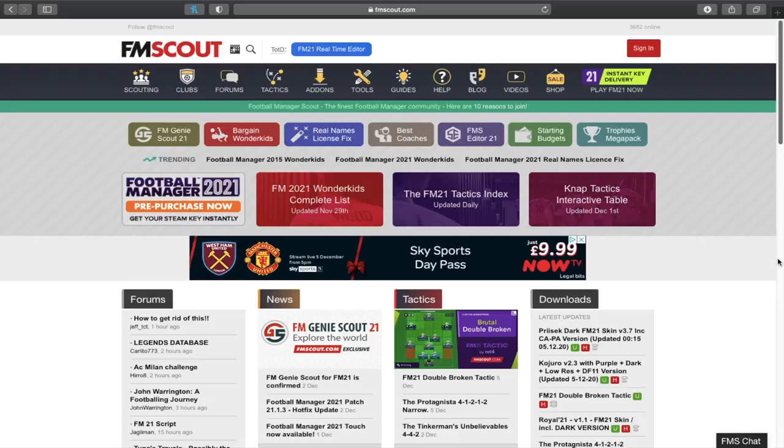Hello everybody, Jake here from FM Scout. In today's video I'm going to be showing you how to install the real images of trophies on FM21. When you look at competitions, for example the Premier League on Football Manager, they don't have the licenses to have the actual trophies, so you just see a generic trophy template. But there is now a wonderful pack on FM Scout that allows you to download the real trophies.